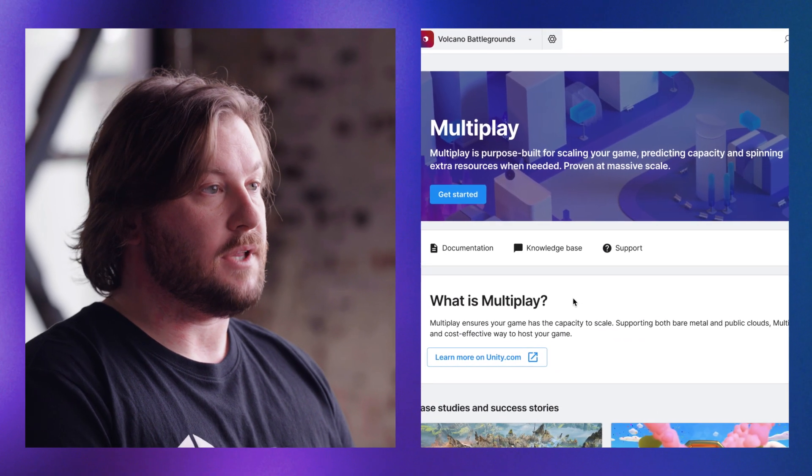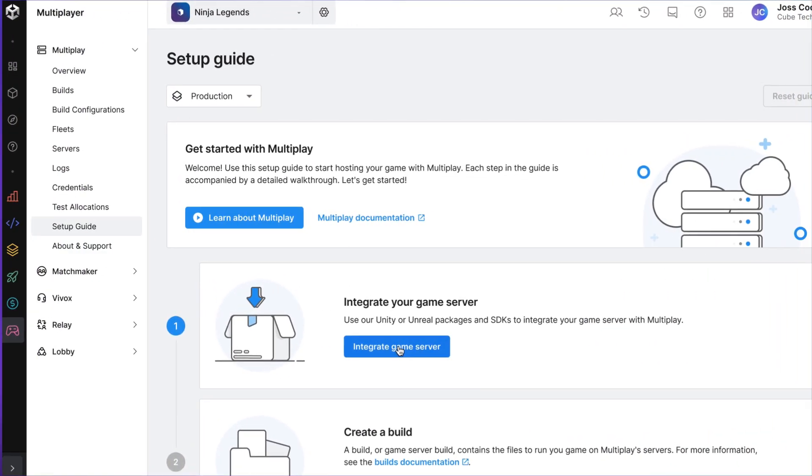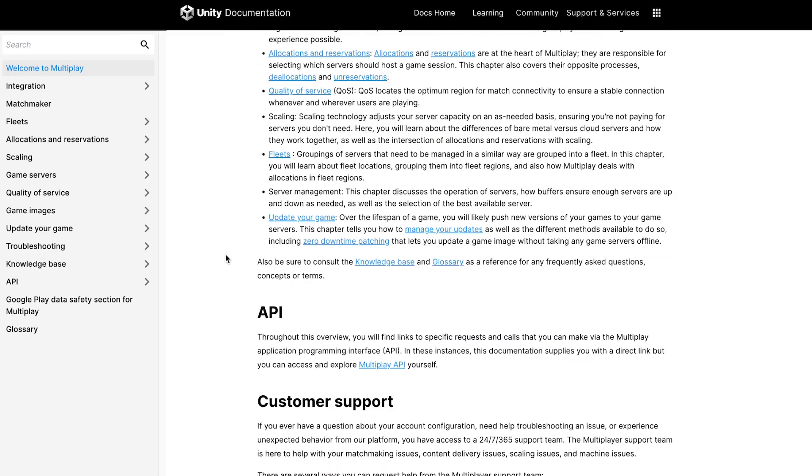To get started with Multiplay, go to the Unity dashboard to download the SDK and check out our official Multiplay documentation page for more info on how to set up your first build. You can also visit the Multiplay page on Unity.com to see all the latest guides, case studies, and reports. Learn more about Multiplay on Unity.com.